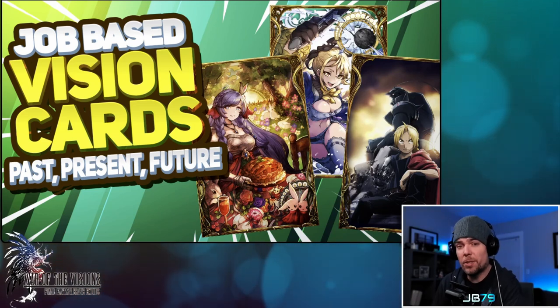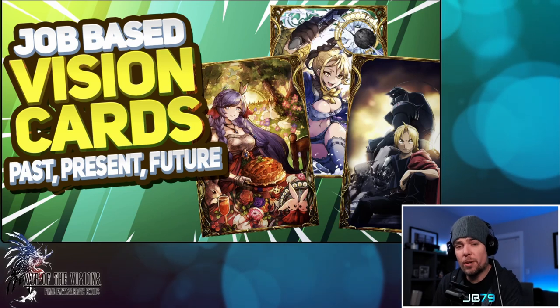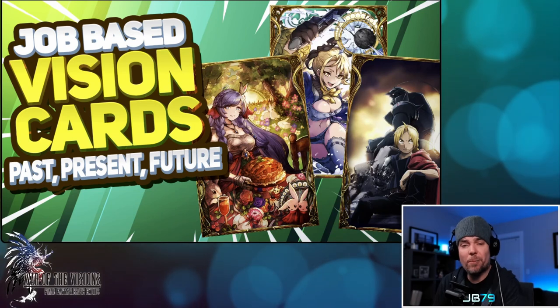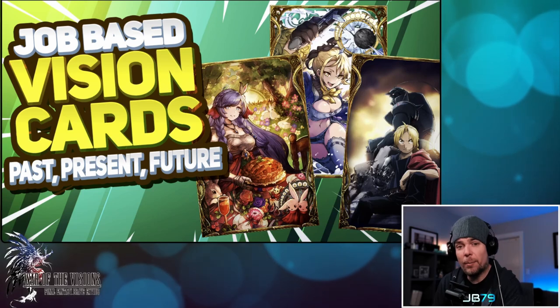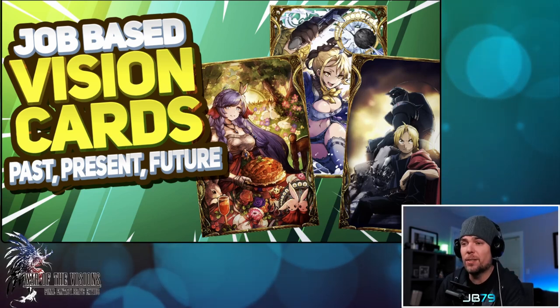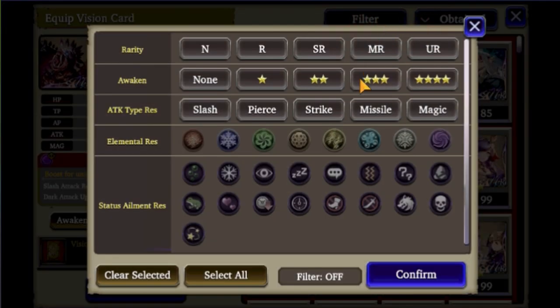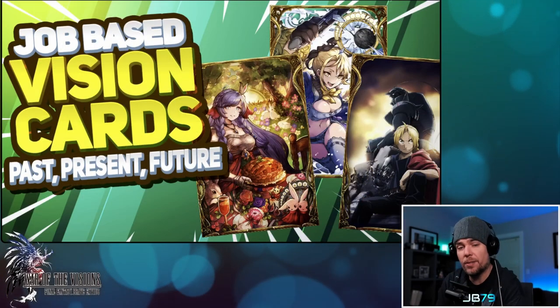Honestly it's just kind of a mess, and unfortunately the problem isn't going away. As we get more and more of these cards it's just going to continue to compound over time. So that's my short spiel targeted directly at Gumi — you guys really need to get something into the game client quickly to address this issue. Enhanced filtering of equipment and vision cards is long overdue, and it's even more needed now with these new job cards. I do have a solution I've been working on that I'll show you shortly.